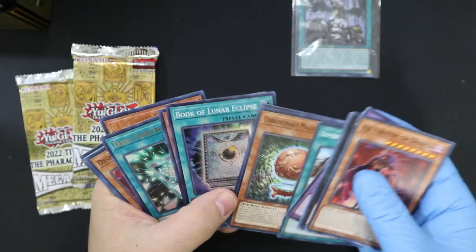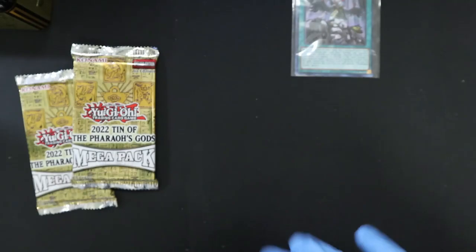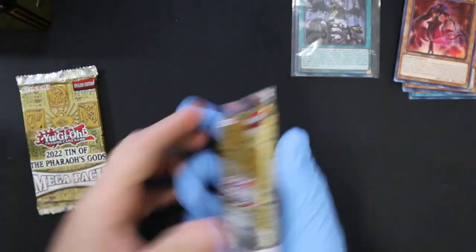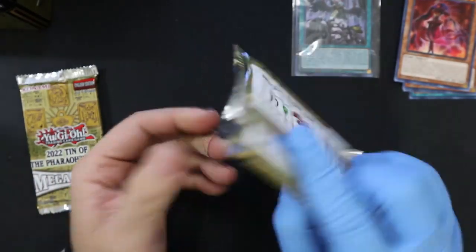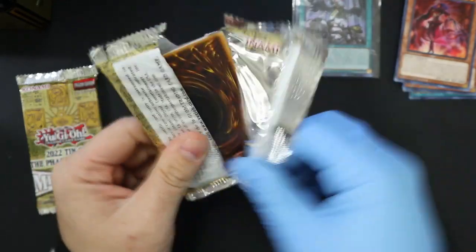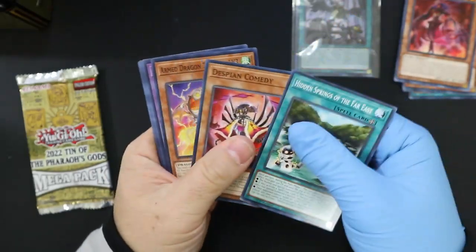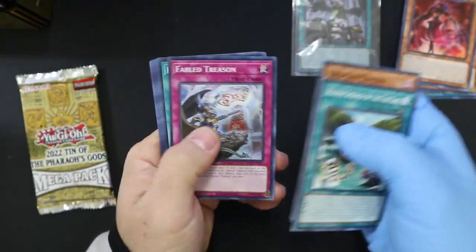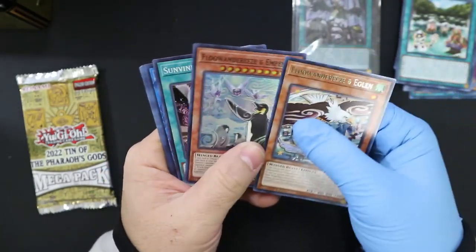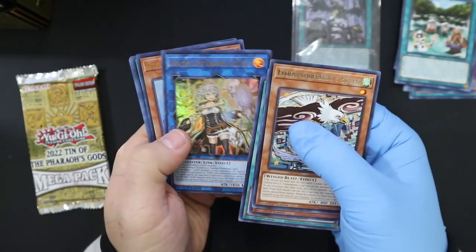I do not know if any of these are any good so we will just put all those on top. The rest of the cards are there. Okay, so we'll put these on the side. I'm pretty sure somebody that buys from me will know something about Yu-Gi-Oh. But I know we're getting Droplet. We do want Dark Magician Girl out of this one as well. I am very fond of Dark Magician Girl. We got a Lina, the Light Charmer, Lustrous.